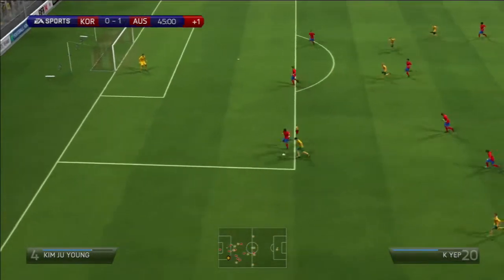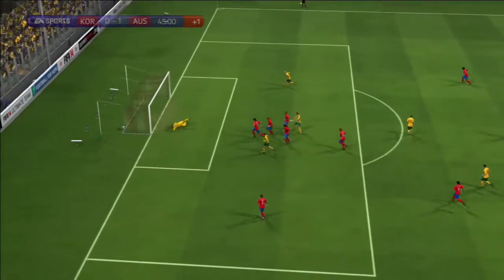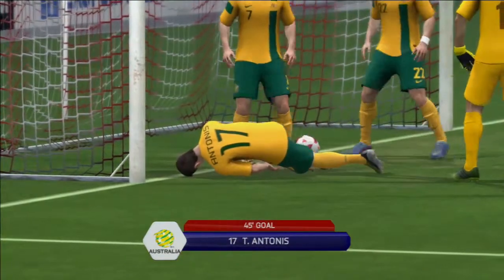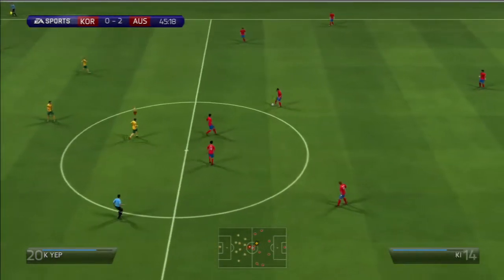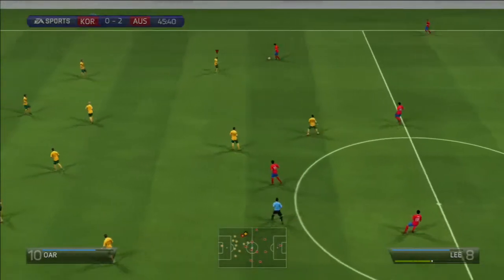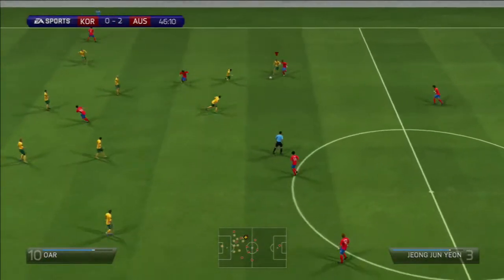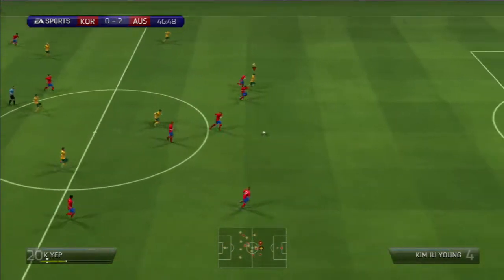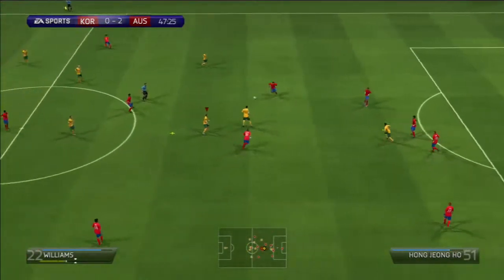Me again, pulled off it, it's Williams — over to Antonis who scores, nice goal there. And from the kickoff Australia giving Korea some pressure, didn't quite have the legs — out by the keeper.